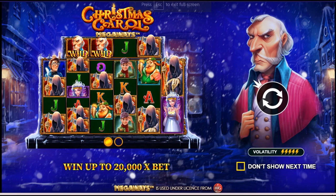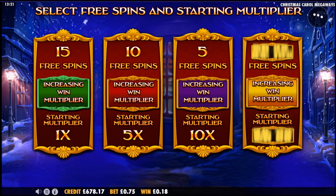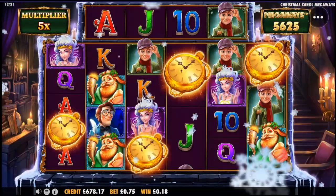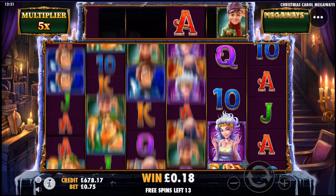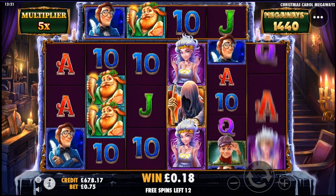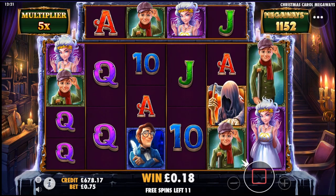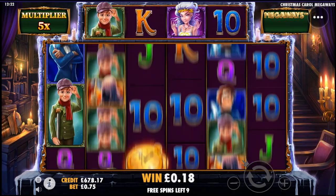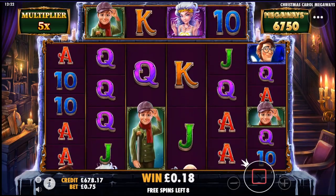Next up today, Christmas Carol Megaways. Going to go mystery today — 15 at five. Got to be happy with that, slight improvement. Always like it when it gives a 15, though we don't want 15 dead spins. So there's two of them. Come on game, that's a bit of play. The more I play these the more I just think they're predetermined and it's just ridiculous — six dead spins, seven.